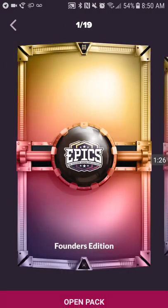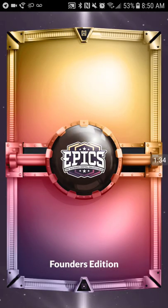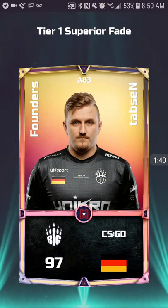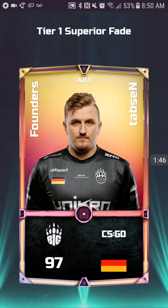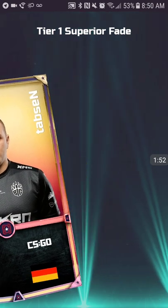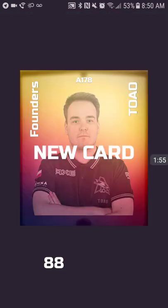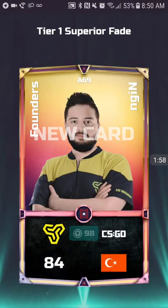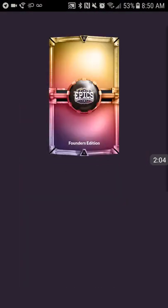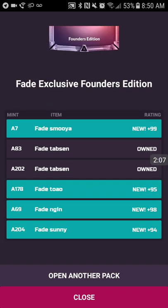Maybe get some A1 fades — which would be the dream, especially something like Kenny S. Each pack has six cards so there's potential. Now that the opening animation and everything is working: right off the bat an A7 Samuya, that's nice. Anything A25 or lower is really good, but I'm trying to get top fives. A83 Tabs, another Tabs, A towel 69 engine, and a 204 Sunny. That's not a bad pack whatsoever, especially the A7 Samuya.